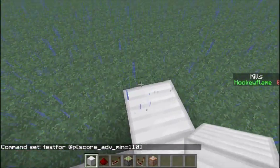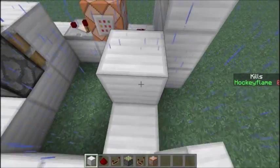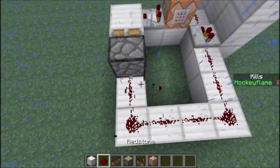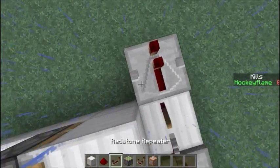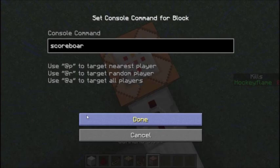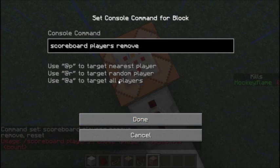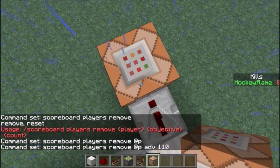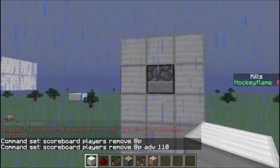Now I'm just going to leave that still, and then go two blocks out — sticky piston, block — and then connect it to this piece of redstone right here. Then right here we just put a repeater. Scoreboard player remove @p ADV 110, which is the price.